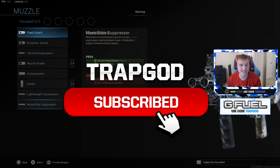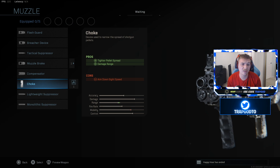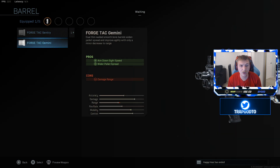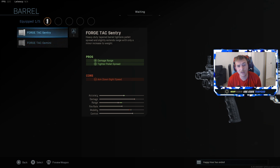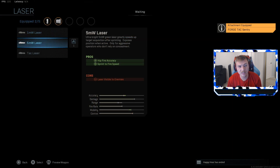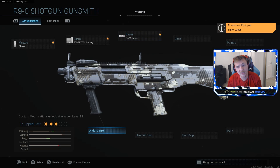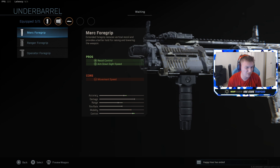First and foremost we're going to build the best class setup and go in-depth on the attachments. With the choke you get obviously better accuracy and better range. With the barrel, the difference versus the Gemini is you get worse range and a wider pellet spread, so it's pretty much pointless to use. With the Sentries you get better accuracy and better range, same as the choke. A five-round laser is a very good increase to overall accuracy and hip fire, which in my opinion is excellent.